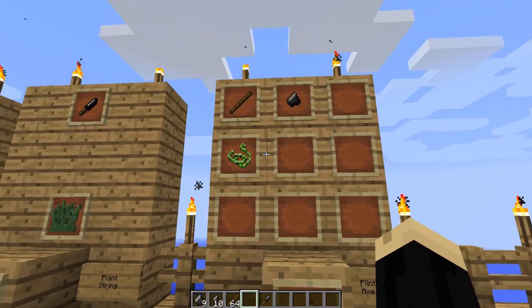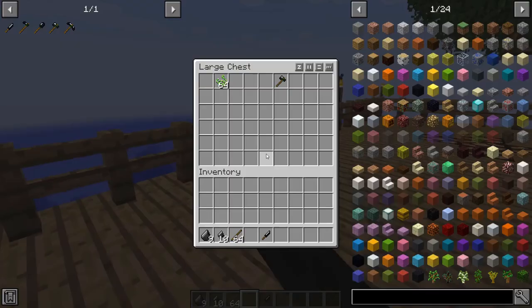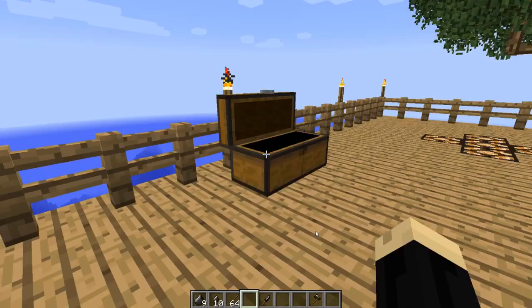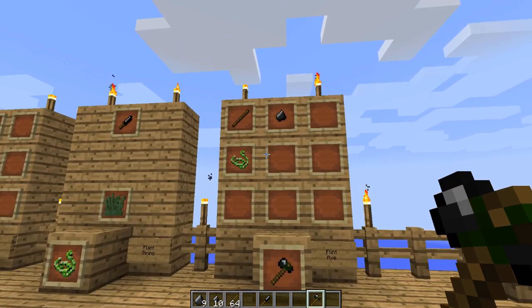Once you've got your plant strings, go back into your crafting grid and combine one plant string with a stick and a flint shard — that's going to give you your flint axe. You do not need a crafting table; you can make it in just your four-slot crafting grid in your standard inventory.